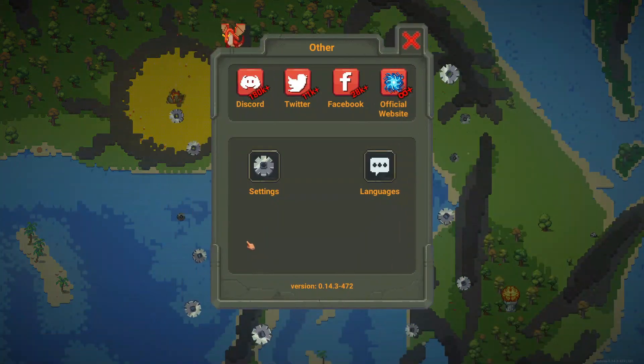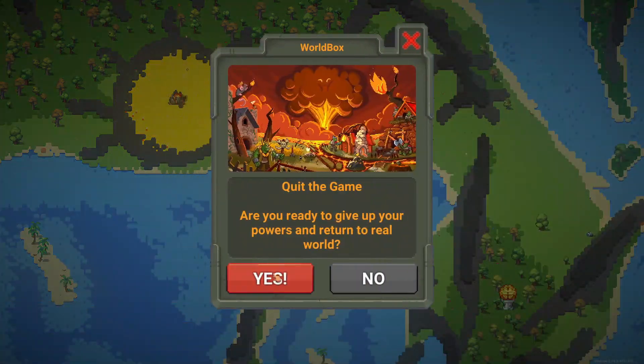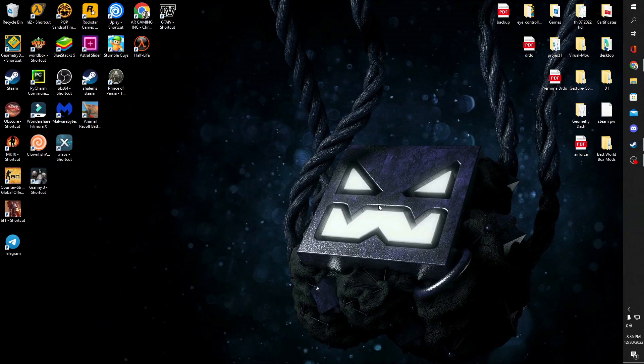Now simply go to settings and enable experimental mode. Now you need to find the installation location of WorldBox.